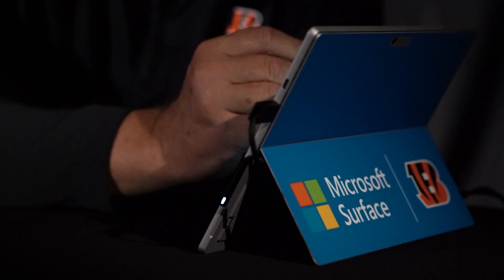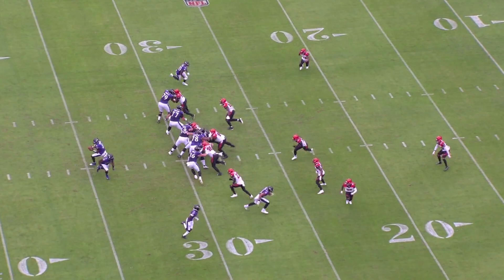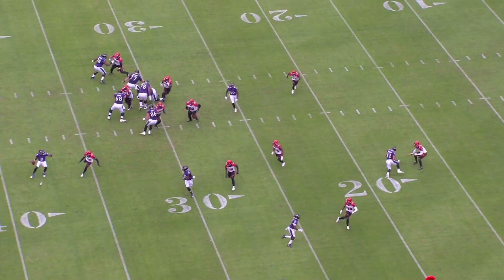Now let's go with Darius Phillips. Lou Anarumo brings Darius Phillips with pressure — six in the blitz — which puts everybody else in man coverage, everybody locking on a man. The biggest thing for Phillips: don't leave your feet. Lamar Jackson pump fakes — don't join the parachute club, don't go airborne. Phillips stays on his feet, controls him, leverages him, keeps the outside contained, and makes him throw it away. Great play by Darius Phillips — matching athleticism for athleticism in space. Just a great schematic by Lou Anarumo. He highlighted the strengths of his players and they excelled as a result. He put them on a stage and they performed.